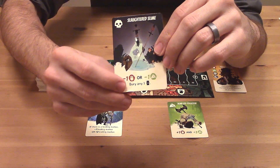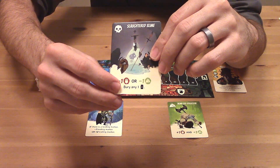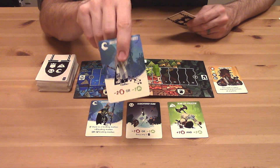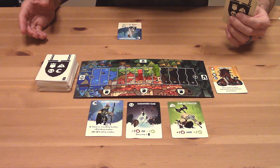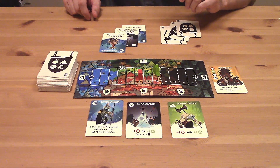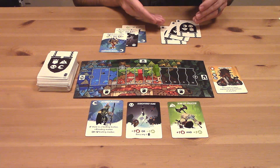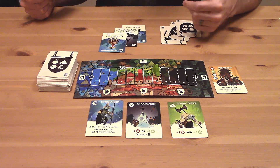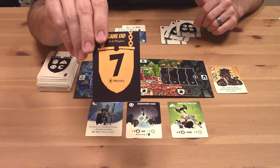Cards also have abilities. Burying any face-down card — which is what this token means — lets me pick any face-down card in a player's party, mine or another player's, and send it to the graveyard. You play one card on your turn, it goes face up into your party, and you do all the abilities on that card. As the game goes on, we're adding cards face up and face down into our party. The game ends when a player hits a certain number of face-up cards — with four players, the first player to have seven cards ends the game immediately.